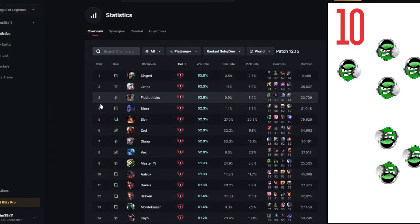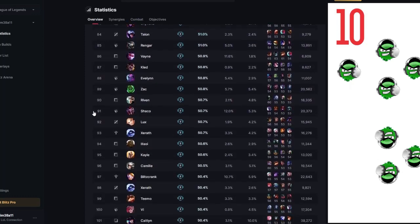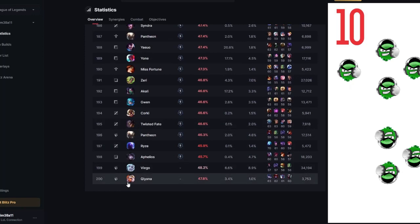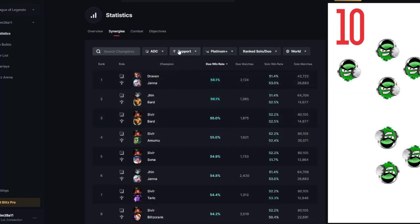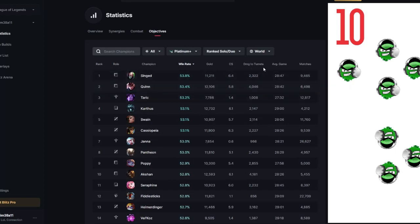Moving right along to the statistics tab, here we have the champion tier list - all of the champions in the game ranked. It has the top 200 filtered by any role. You can filter by role, rank, game type, and server. You can tab over to the synergies tab and do the exact same thing, filtering by two roles. These are duos that work great together. You can even search by champions and filter by rank, game type, and server. Tapping over to combat, you can see the best champions for fighting. As I tab over to objectives, nothing changes but the categories for the table. I am going to assume that this calculates into an algorithm, and that these are averages from all around the world or the server that you choose.